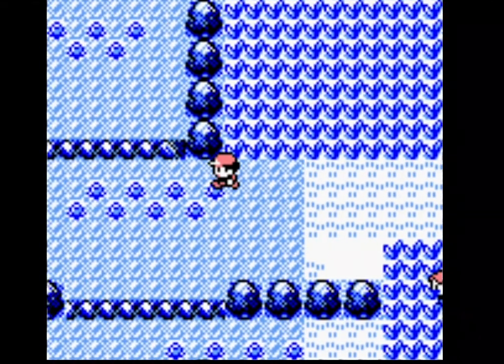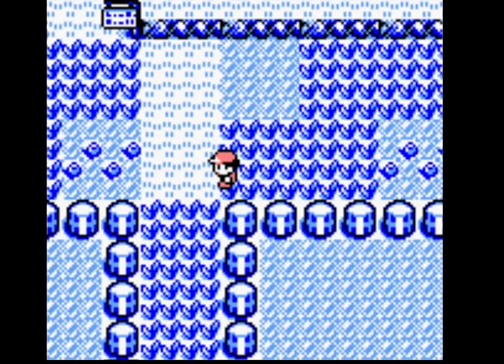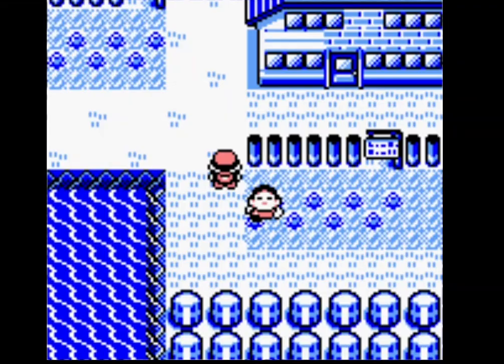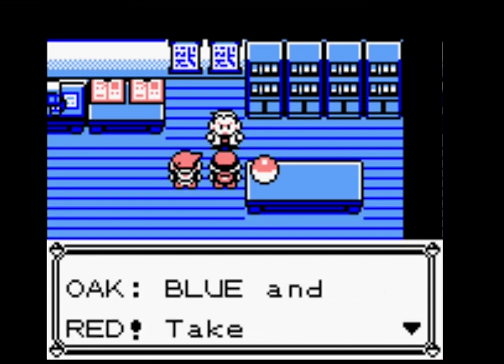Can't escape. Slowbro is legitimately that slow — it can't escape from the wild Pokemon at the start of the game.